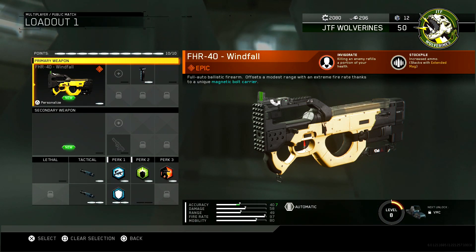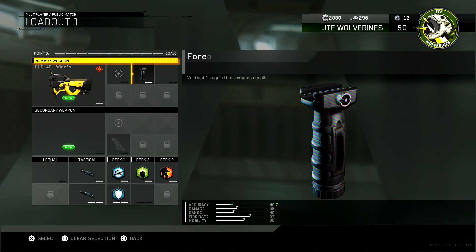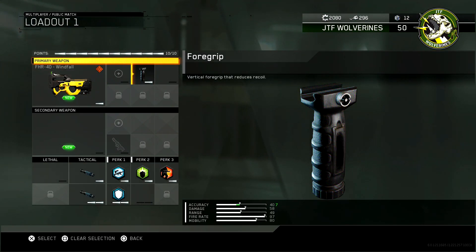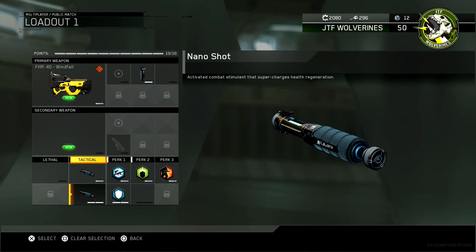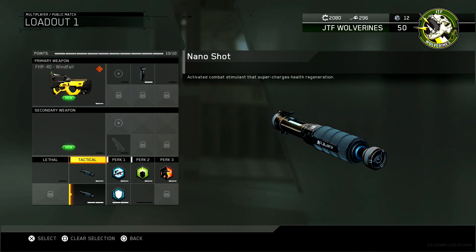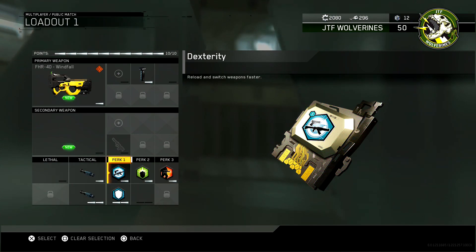The FHR-40 Windfall has Invigorate, which gives you a portion of your health back when you kill somebody. The third is the Nano Shot — this supercharges your health regeneration. So if you get in a gunfight or take damage in any way and you can back out, just stick it to yourself and it supercharges your health rate.